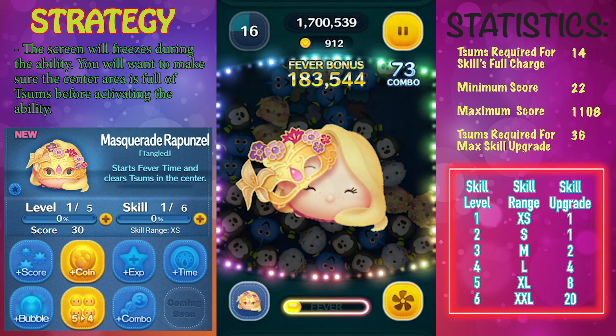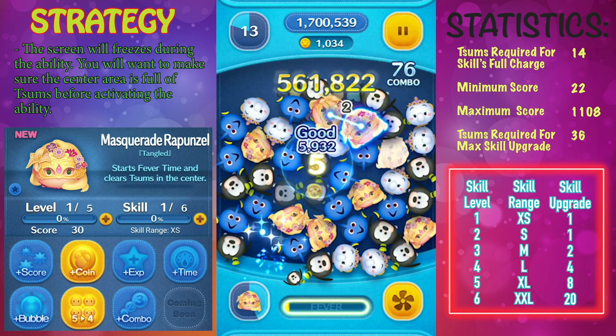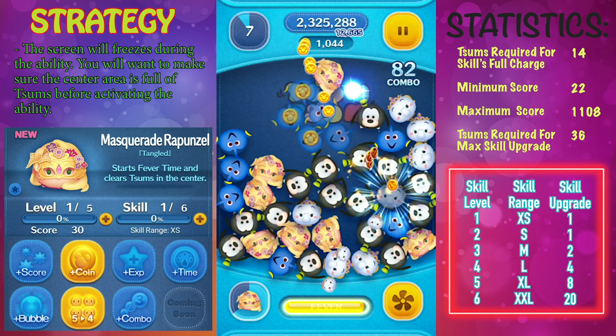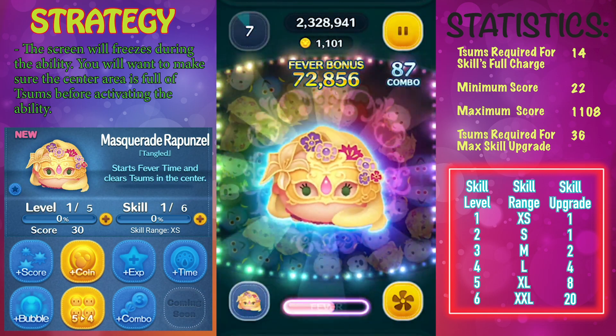If you are using Masquerade Rapunzel, you are using her for two reasons. One is to pass a fever mission — one of those where you have to get a lot of fevers per game — or you're trying to use her to get a lot of coins. Those are really the two reasons why you would use Masquerade Rapunzel.